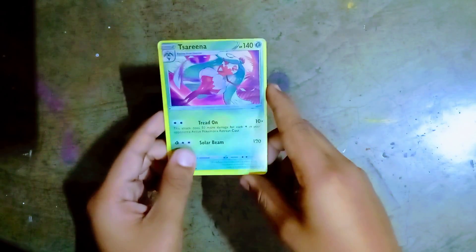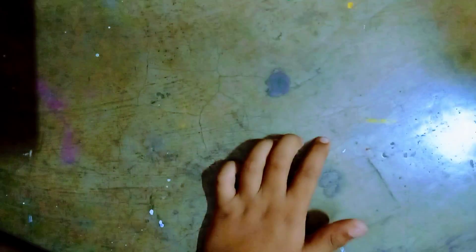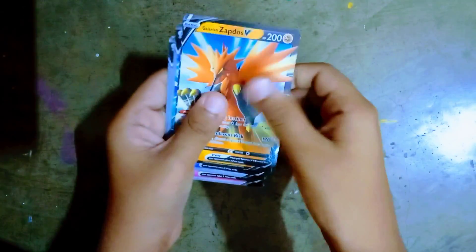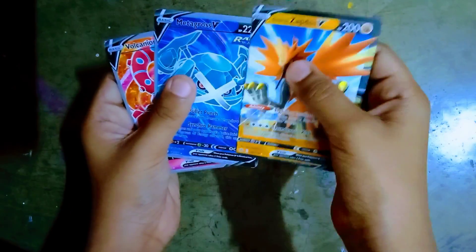Friends, I have stage 2 — 10 10 Zero. Then friends, I have energy of the water. Then friends, I have V-Cards of the Zapdos V, and then Mentor Groves V. Then friends, I have Volcano V.